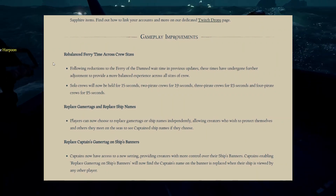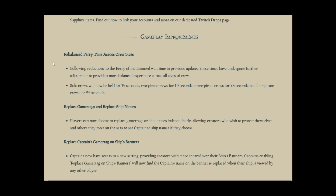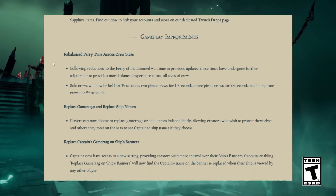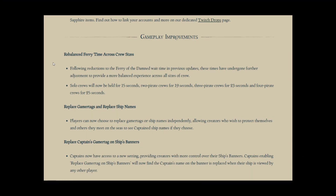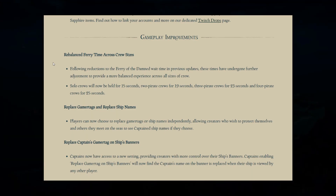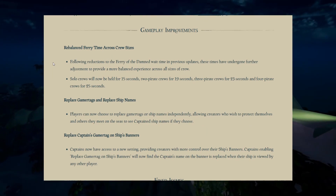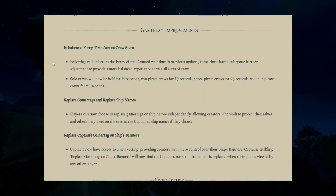That is a massive difference, especially if you're solo slooping and taking on a Galleon — they'll have to wait an extra 10 seconds, which doesn't sound like a lot, but it really is when it comes to PvP. Even from solo to 2-pirate crews, 4 seconds is still a huge amount, then another 4 seconds to Brigantines, and a further 2 for Galleons. Absolutely insane. I'm looking forward to seeing how this plays out — we'll definitely be able to feel it in-game.